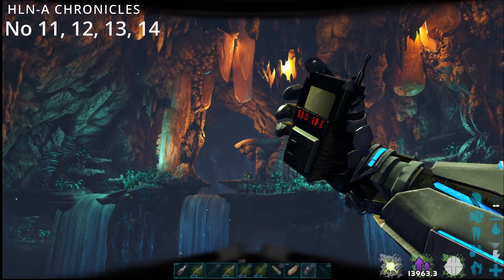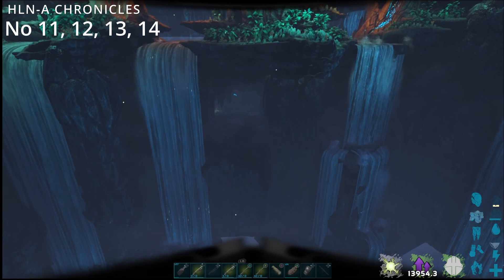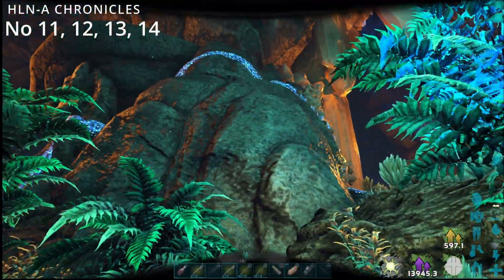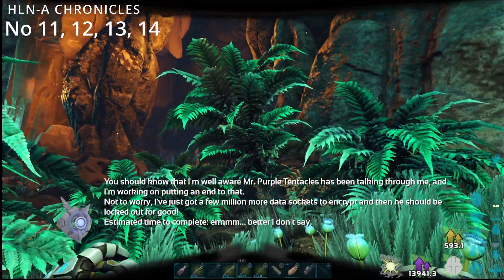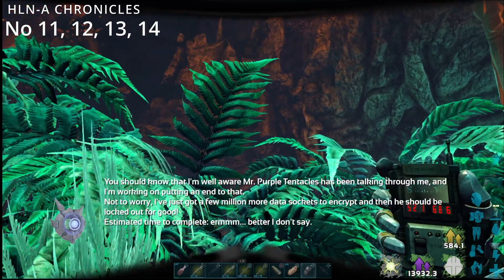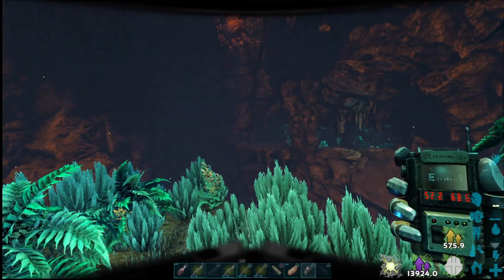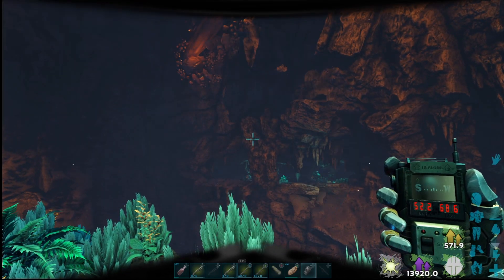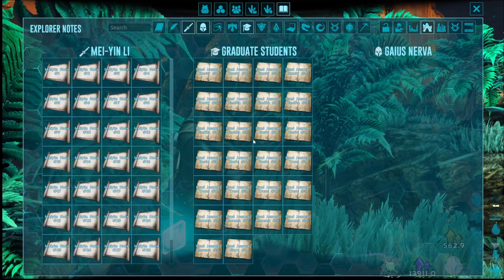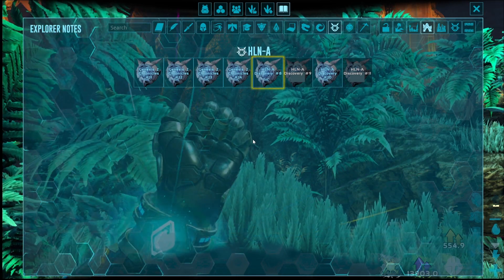Head over there. You should know I'm well aware Mr. Purple Tendon has been talking for me. I've just got a few million more dark sockets to encrypt and then he should be locked out for good. That is literally just opposite the cave entrance in the shadows — and that is your number 14.